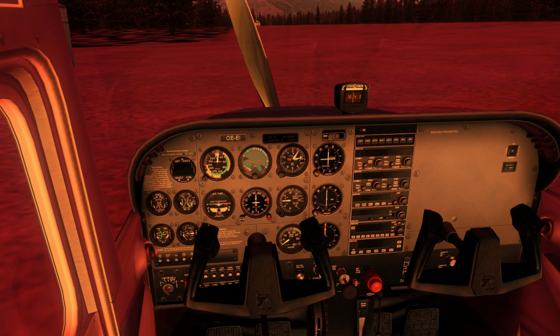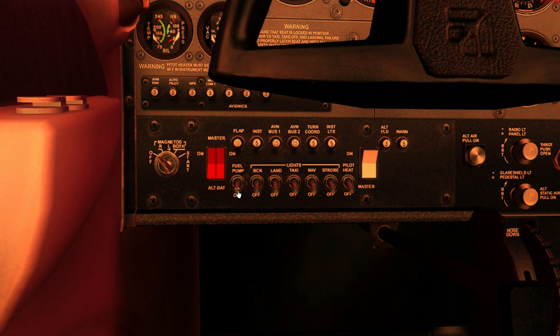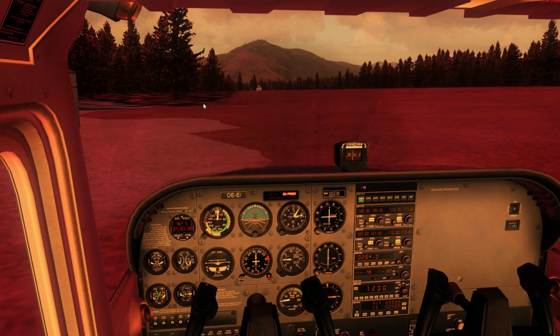Let's see where this takes us. I'm going to do the takeoff now — I need the master, the fuel pump, beacon, and let's start her up. Okay, working. Switching on the landing lights, taxi lights, nav lights, pitot heat, strobe light, and avionics. Flaps one.